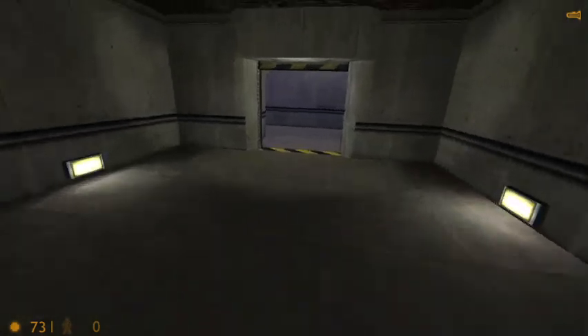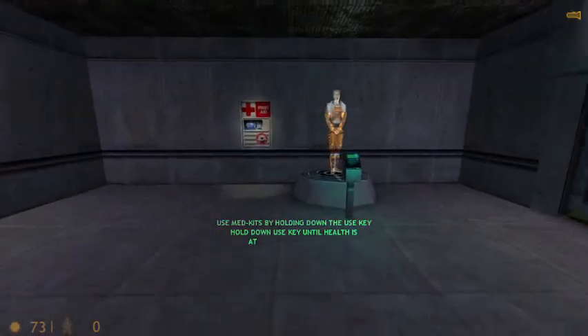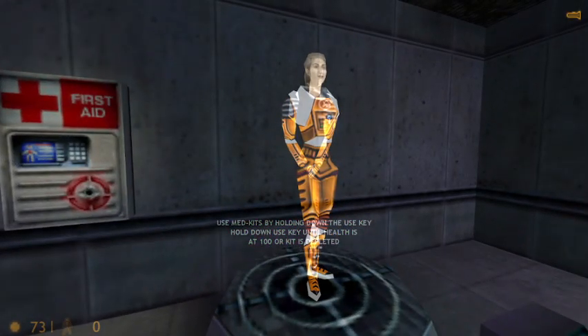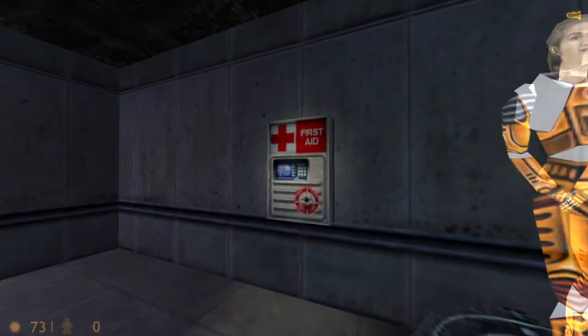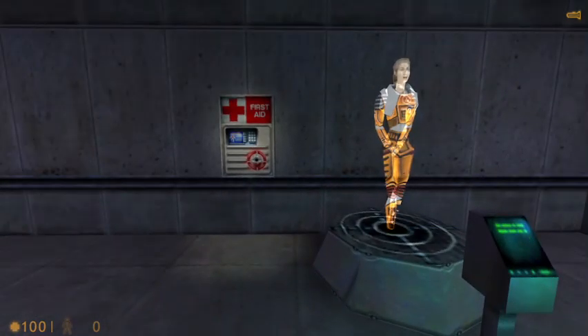You will find medkits like this one throughout the Black Mesa compound. To restore your health, walk up to a medkit and press your Use key. Your health will recover gradually until you are at full health or the kit is depleted. Once the light goes out, a medkit cannot be reused.